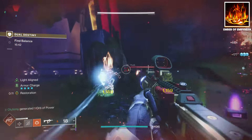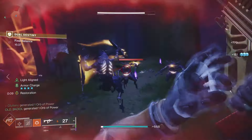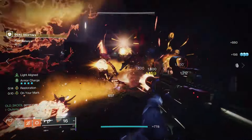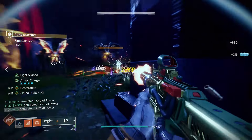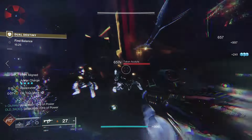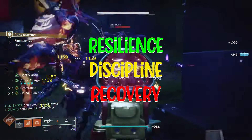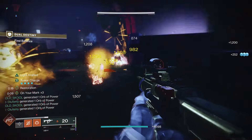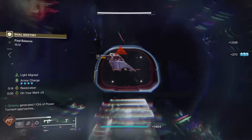The rest of the mods you can get from the DIM link listed below — pretty straightforward stuff for getting your grenade back, your class ability back, and a little healing depending on your preference. For stat distribution, I don't really deviate from Resilience, Discipline, and then whatever I can get into Recovery. The Solar subclass already has a lot of good tools to help you get those stats up, so prioritize Resilience and Discipline first.